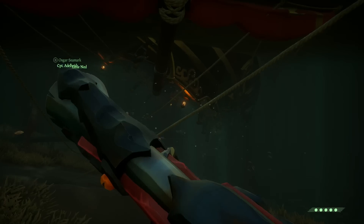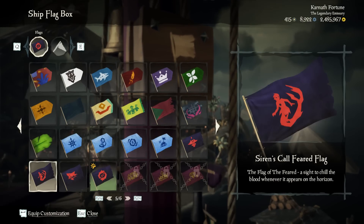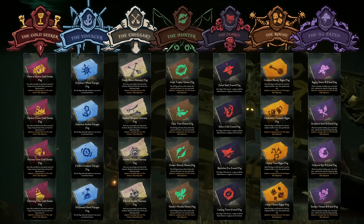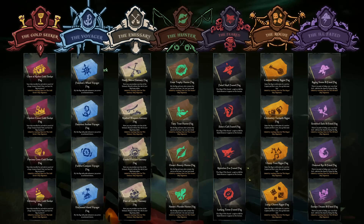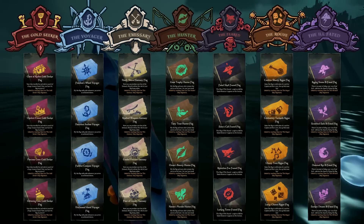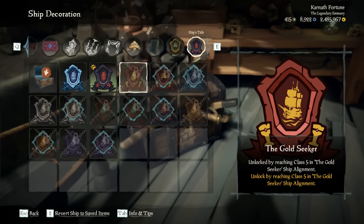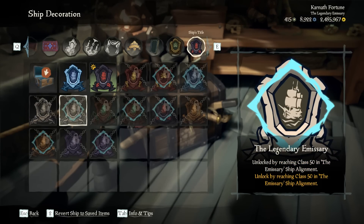Once you get to class level five in a group, you will unlock the ship's flags. There are four flags for every single group. I currently only have the feared ones, so those are the ones I can show you actually in game, but these are all of them for each of the groups. Also at five, you will unlock a ship's title — the title will be just the name of that group, so the feared, the emissary, the gold seeker — just the name of that category.